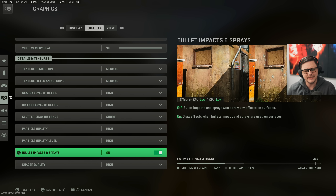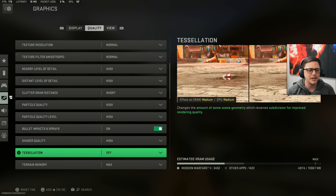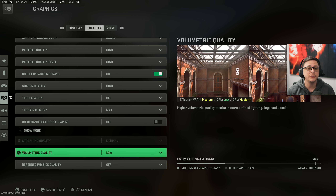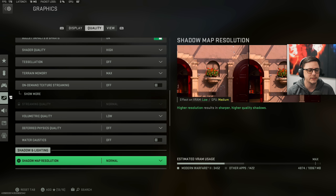Shader quality: high. Tessellation: off. Terrain memory: max. On-demand texture streaming: off. Volumetric quality: low. Deferred physics quality: off. Water caustics: off.